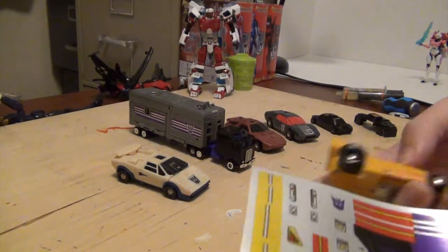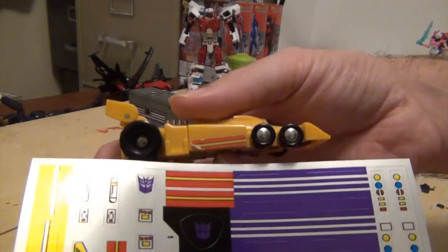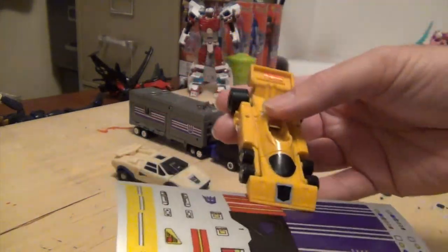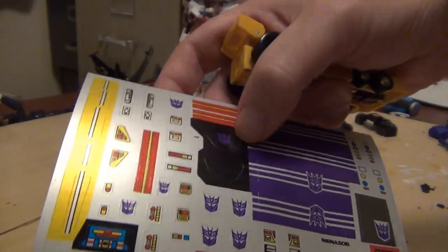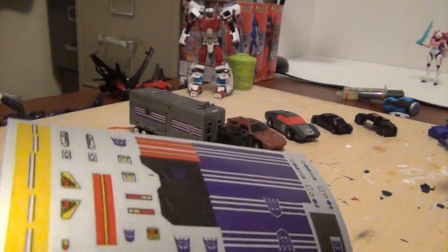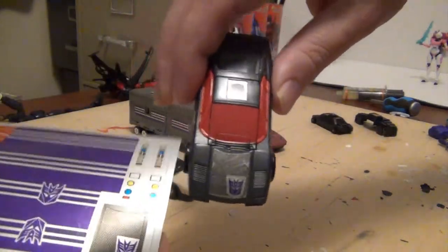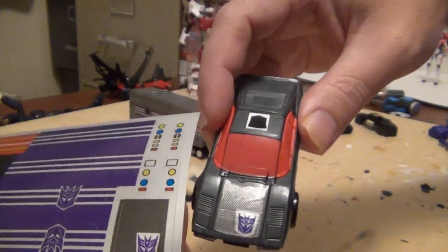So you can see the differences. Colors are slightly different, not all the way. You got a couple of choices for Drag Strip's windshield - you got one with the Conn logo, or just one flat black. And you can see where Mallrider's hood sticker is a little less beat up than what's here.